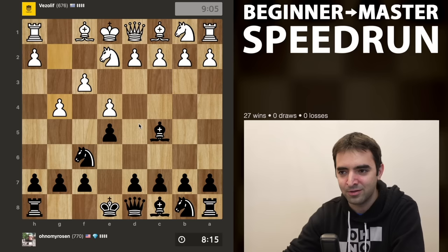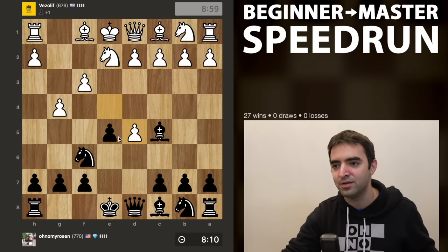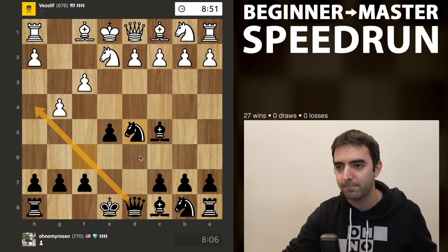Maybe the best way to punish white is to play d5 - now I have two attackers and there's only one defender, so we do see a trade. I'll take with the knight - not only centralizing the knight but also looking to play queen h4. Knight g3, so white's trying to make the best of this.